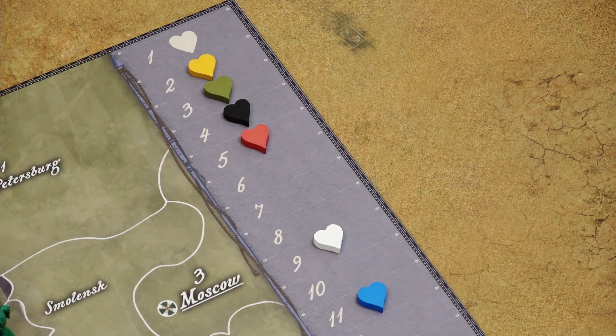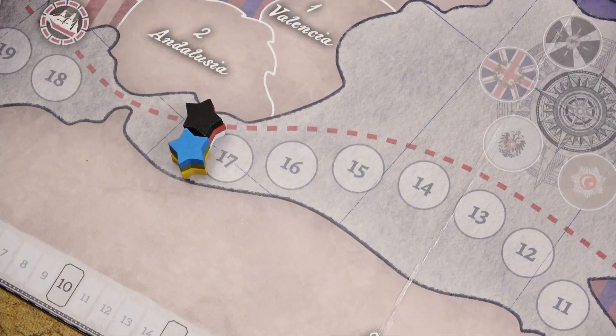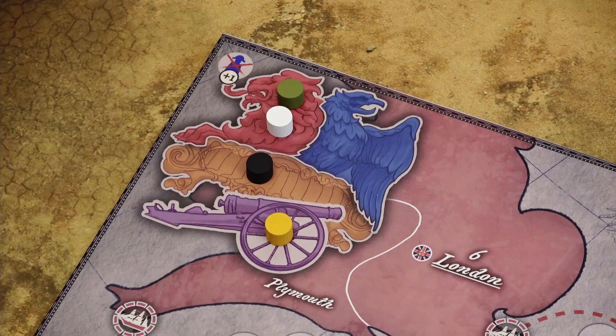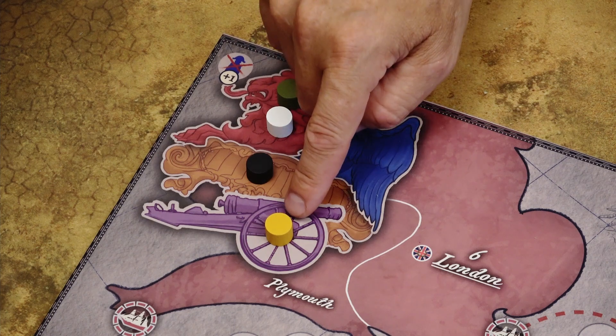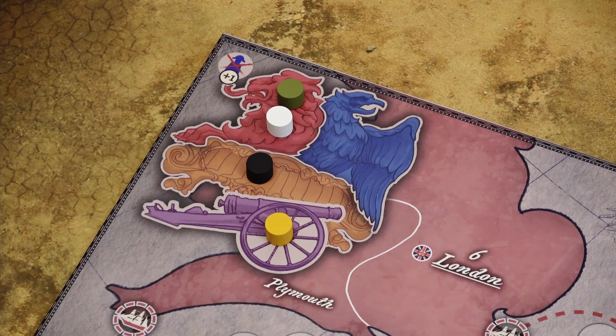Based on the given scenario, set the initial morale for each nation, starting influence — which in this scenario is 17 for all nations — and the political status of each nation. Russia and Austria start as allies of Britain, Prussia starts the game as the neutral nation, and Ottomans are waging a war of expansion, which means they are at war against everyone.